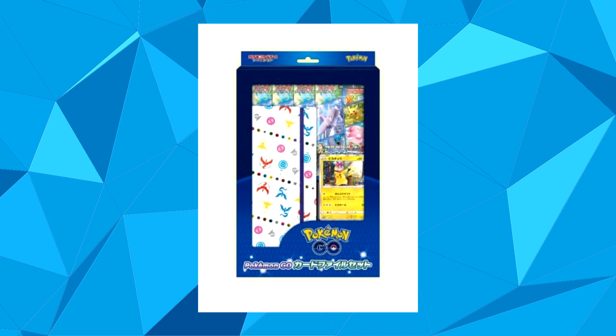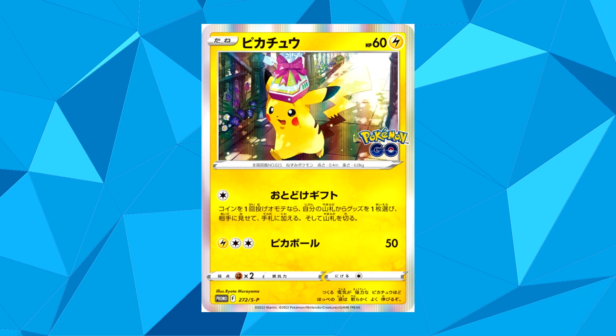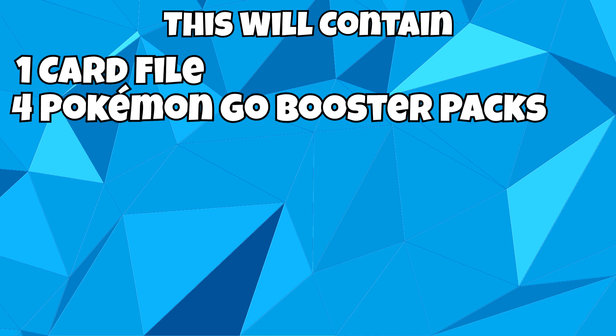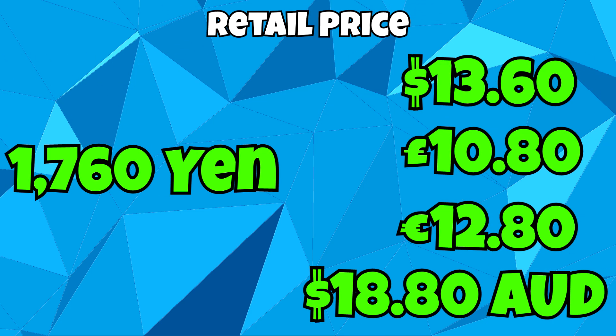Now moving on to the Japanese products — there are only going to be 2 Japanese products released alongside this Pokémon Go set. One of them is a Pokémon Go card file set. This will include the Pikachu promo card holding the gift from Pokémon Go that in English you can get from the Pokémon Go tins, but it will also contain a card file to store your cards in and 4 Pokémon Go expansion packs. This will have a retail price of ¥1,760 and will be released on June 17th, 2022.